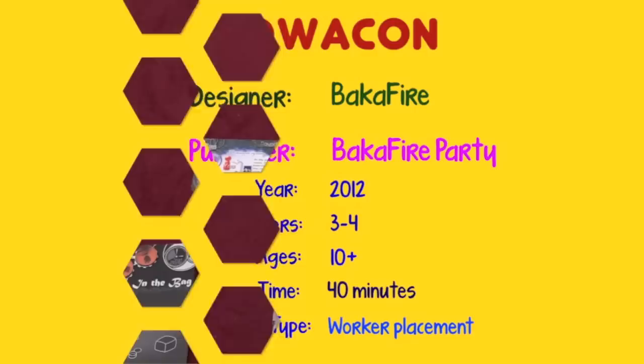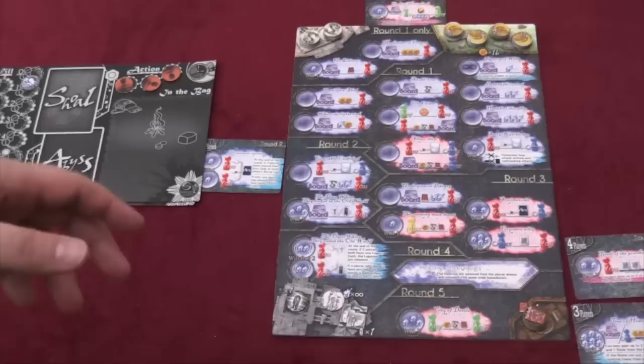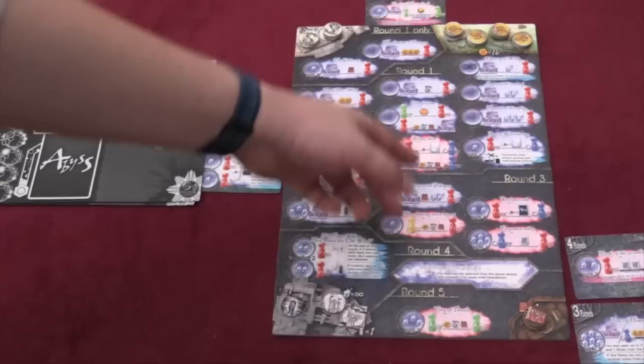The goal of this game is to get the most points. The way you're going to get points is done in a variety of ways. There are a few things on the board that are worth points. These tokens are worth a point, that's worth two, these are worth three. These books are worth one. Coins are worth zero.